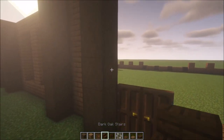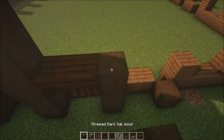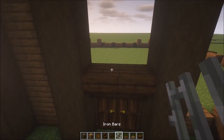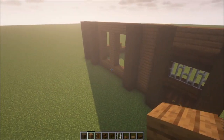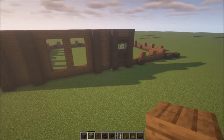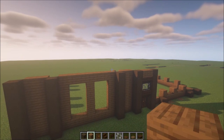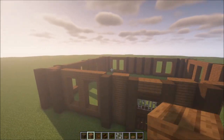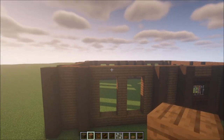For the entrance, add some stairs like this. Let's build this up first, then add iron bars, stairs, and add some full blocks on top. Then you can get all the windows in. After that, we are going to add another floor on top.